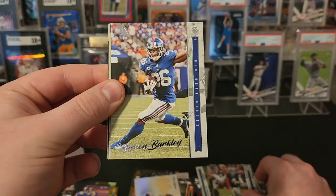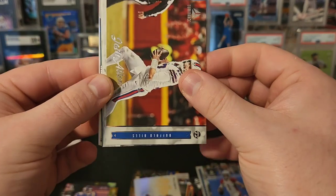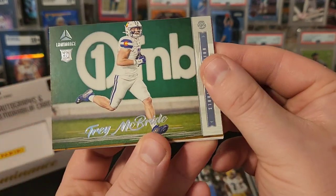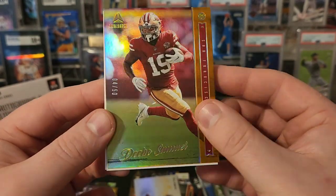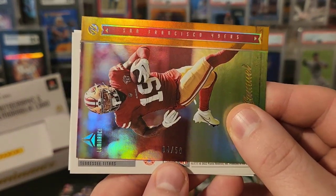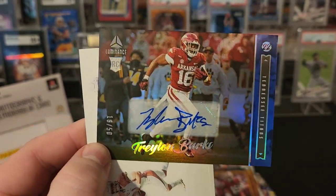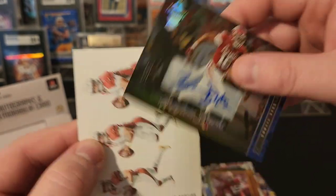Got Dak, Saquon, Kyler Murray, nice Josh Allen. Got Brandon Smith, Derrick Stingley Jr., Trey McBride. Hey, nice Debo out of 50. And we do look like we have another hit — Titans, come on Willis. Treylon Burks — we'll take it, and that is an auto. Auto out of 50 on the blue — Treylon Burks. If he was in the Titans uniform that'd be a sick color match. Nice Treylon Burks auto — this is a great second box.